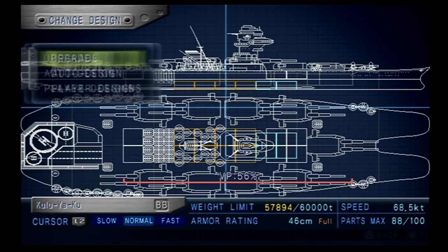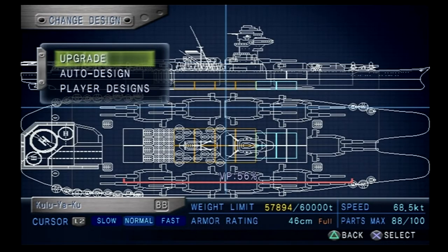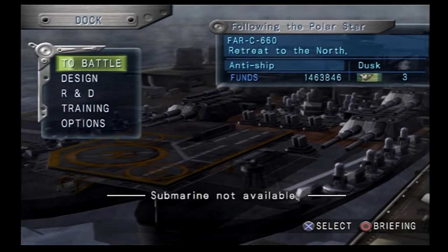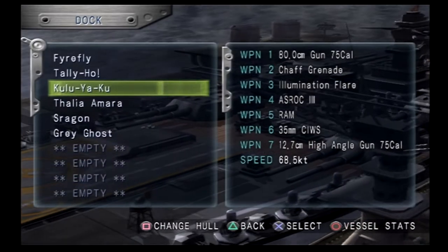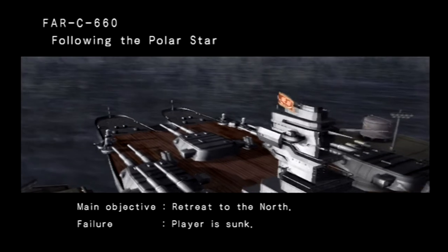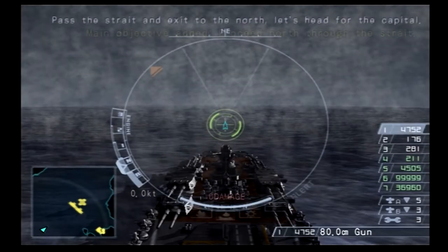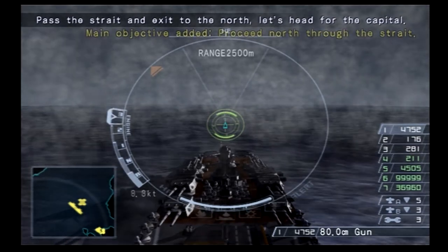No weapons to upgrade. Alright, the twin-hull battleship is ready to go. We are gonna go fight the Helitash and should be able to do this with relative ease given the ludicrous armament of this battleship. I generally prefer the 61 centimeter three-barrel guns, but these ones have an advantage in range, which is actually very important for this particular enemy.